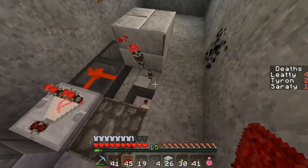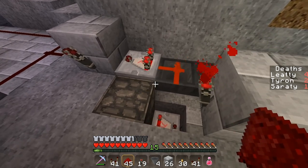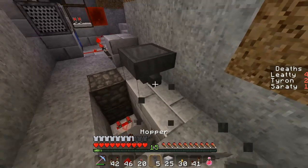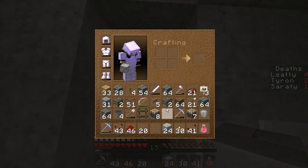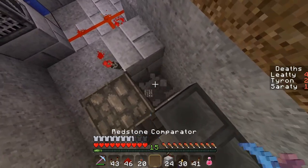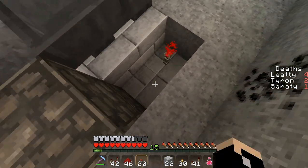I think I put the droppers too low or something. This one is too low. I'll just raise it all by one block. Dropper here, dropper here — I've gotta remake those. Block and dropper, block — facing into each other like this. Then the comparator down here, another comparator here, and another comparator here.